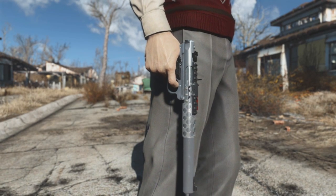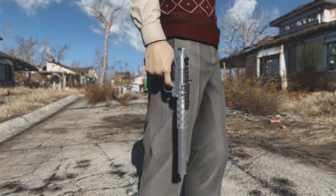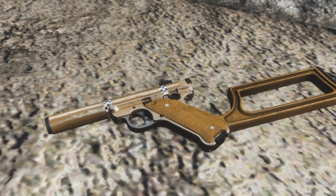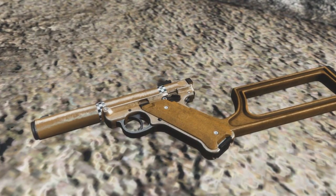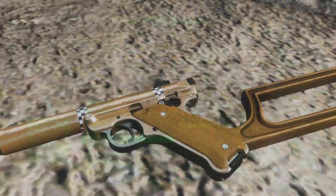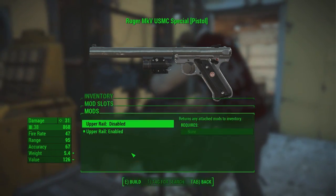The Cross Rugger Mark V mod is a standalone custom weapon mod, adding in a beautiful looking pistol into the Commonwealth, coming packed with its incredible looking custom made meshes, high resolution textures and a quite in-depth and very unique weapon customization system, allowing you to enhance each and every single inch of this pistol.